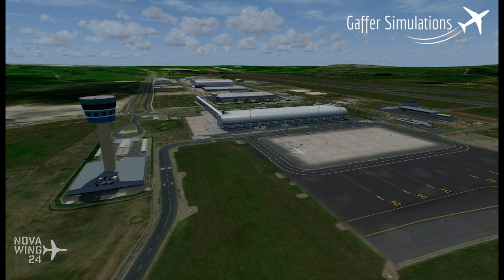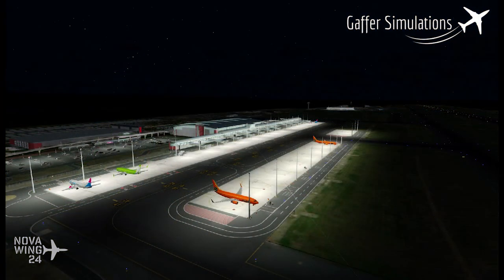If you do want to add this South African destination to your flight travel plan, you're looking at paying about $20 US dollars or your regional equivalent, available now from SimMarket.